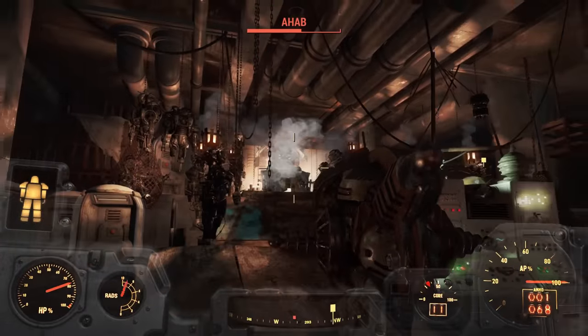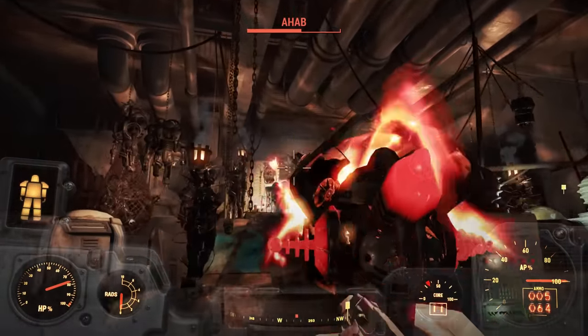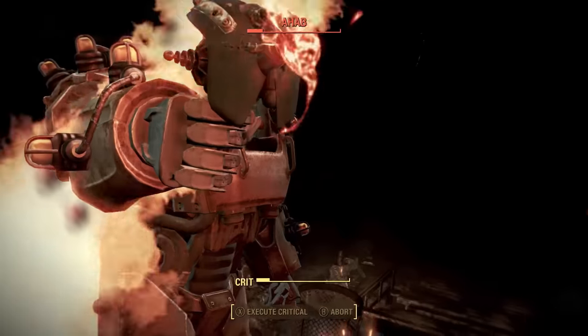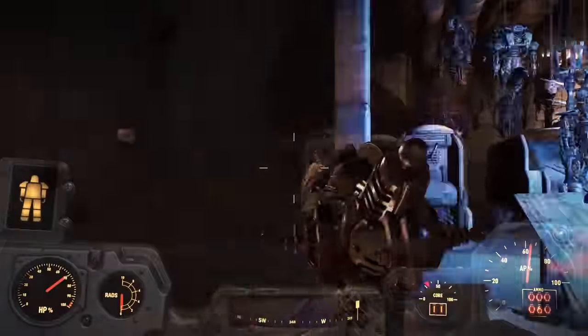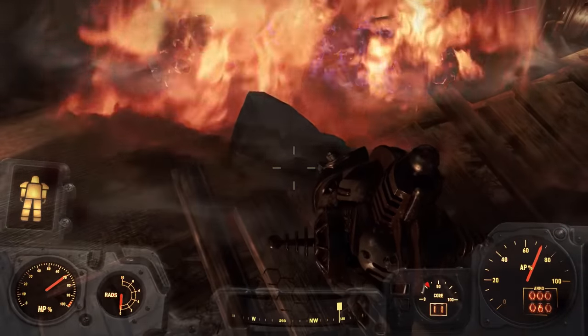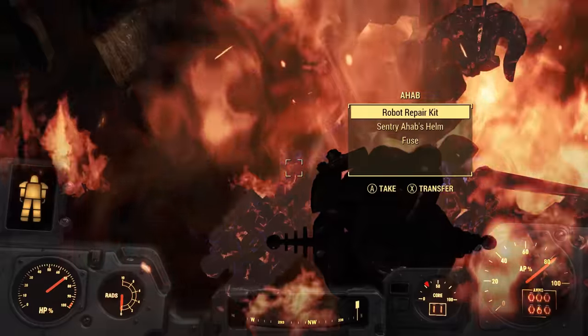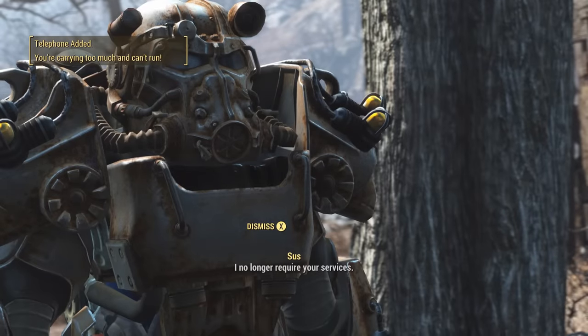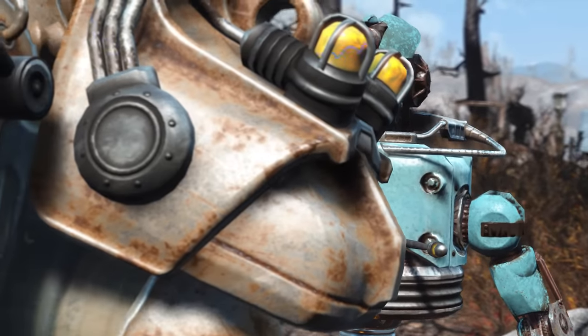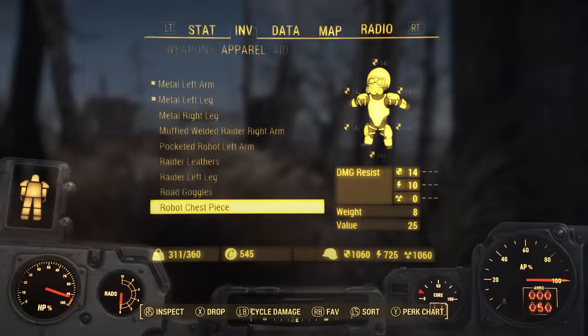Back to the matter at hand: I stroll back to Ahab and get the jump on him by attacking before speaking to Jezebel. Two max-charge shots bring him to low health, and a four-charge VATS shot seals the deal, allowing me to grab Jezebel, leave the hangar, and finish the quest. Back at Sanctuary I dismiss Ada — now that I have the gun I don't need her, and as per usual in weapon-restricted runs companions are forbidden from this point on.